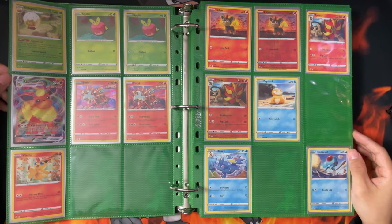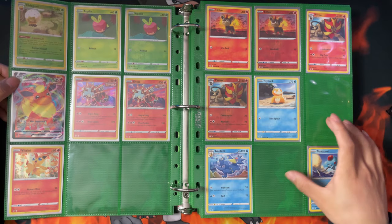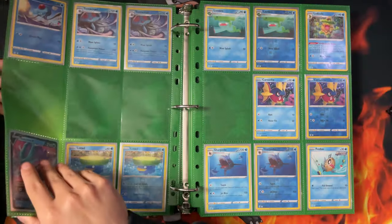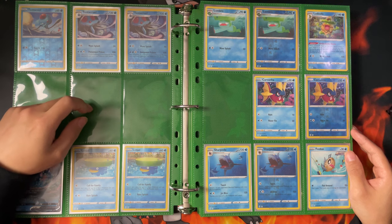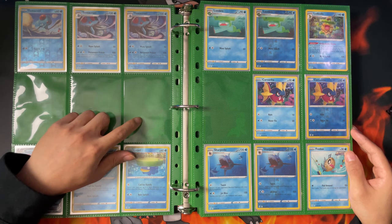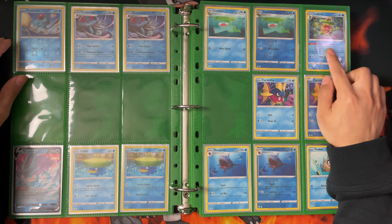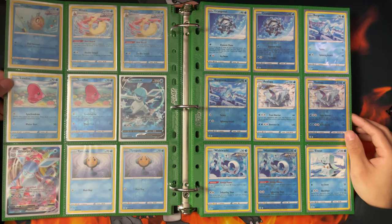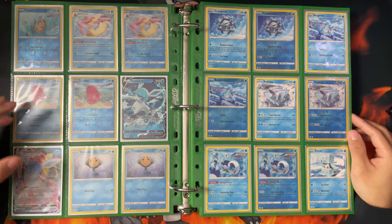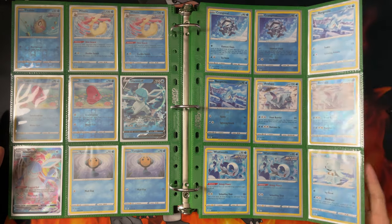Moving on to the next page - the Fire types. We've got Victini Hollow, Reverse Hollow, Coalossal I think, and the reverses. Next page - the Water types. I think that's Gyarados, Gyarados VMAX, and then Ludicolo Reverse Hollow - it took me so long just to get this. This was the only thing I needed left to complete the regular set. This page looks beautiful - Glaceon V and Glaceon VMAX. Hopefully this is showing up on camera nicely for you guys. That's one Water page complete.